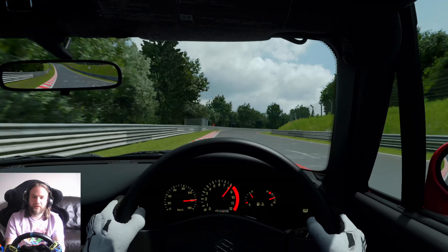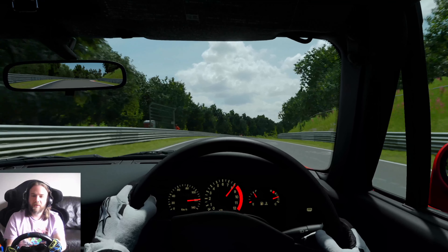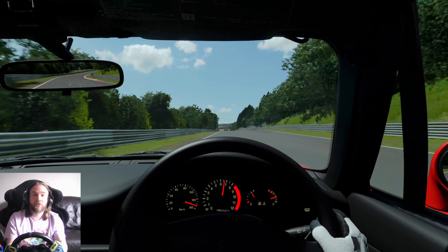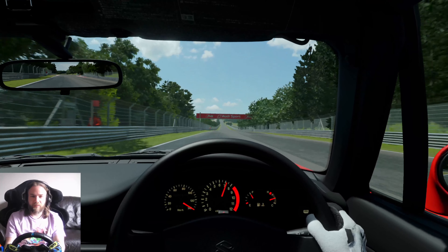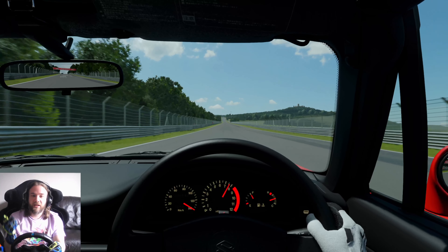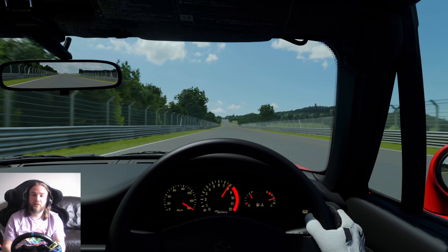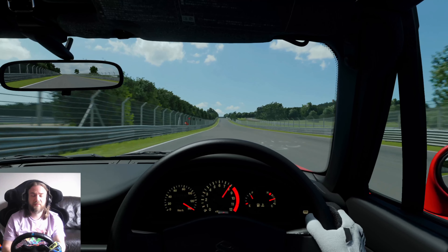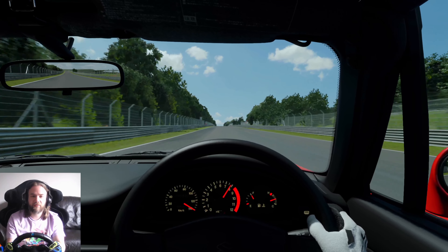First one we can actually brake quite deep into. Hold fourth, then switch to left-to-right foot braking. Into third — baby Carousel next, get her in, nice. Nearly kicked us out on the exit. On the power, up the hill. Last corner before Dottinger — completely flat through there and flat all the way around. Taking fourth on the exit. On to the Dottinger straight now — this could take a while. Last couple of cars we did here were the McLaren F1 GTR and CLK GTR, both around 300 kph plus. Unfortunately our speedo says 140 — but it's getting along at a decent rate of knots.